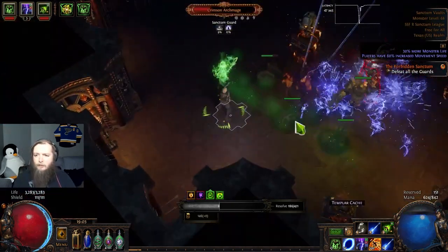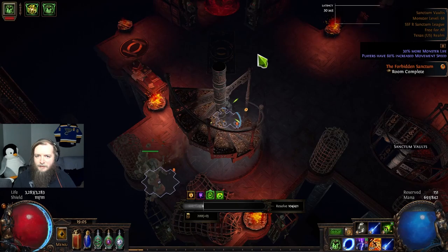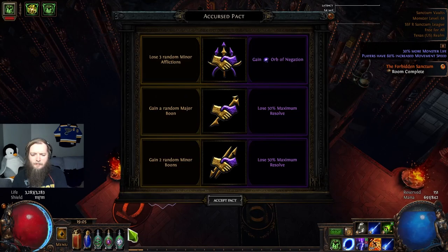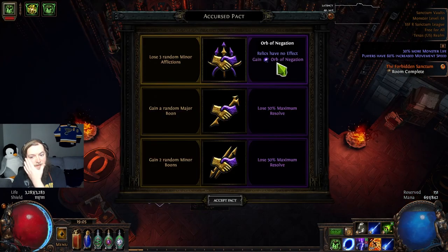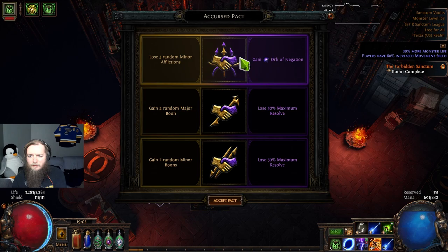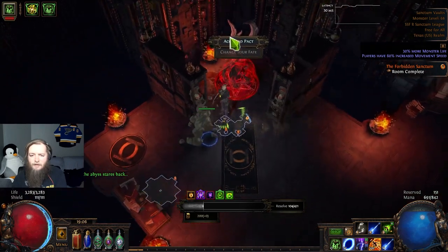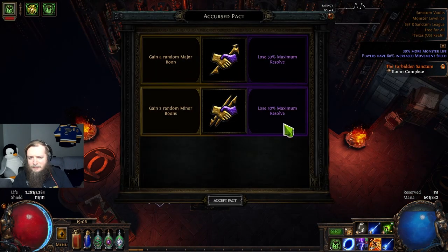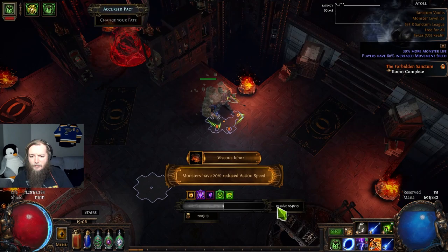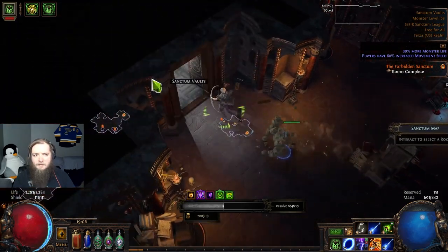Scrying crystal - monster level really matters. Monster level 68 is way better than 71. Only 104 resolve going into the boss. First pack - lose the effect of my relics and lose three afflictions. Lose max resolve for minor boons. Taking the top one - we do less damage, lost the HP off enemies, lost the recovery. Two random minor boons: monsters have reduced action speed and more Aureus coins found. Then we go to the boss. Easy.